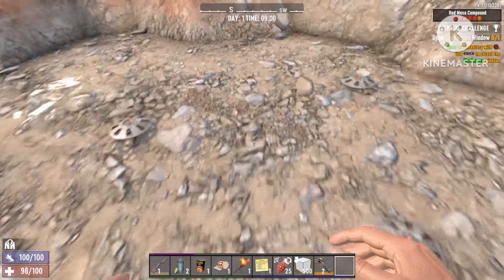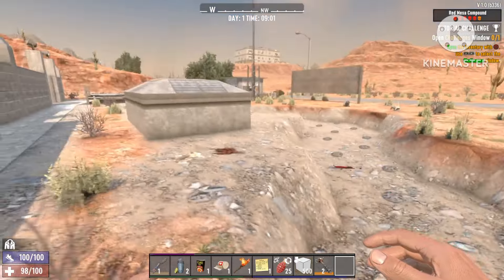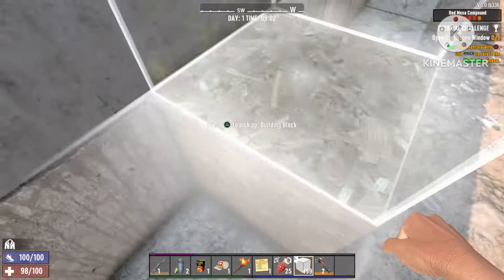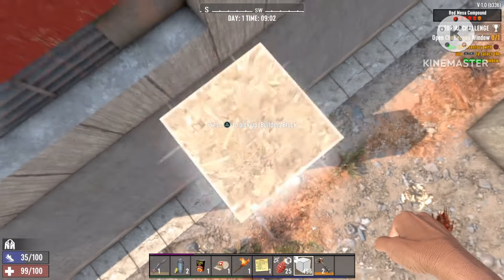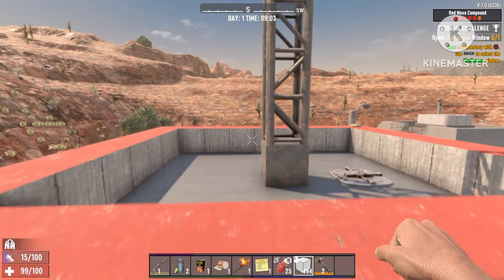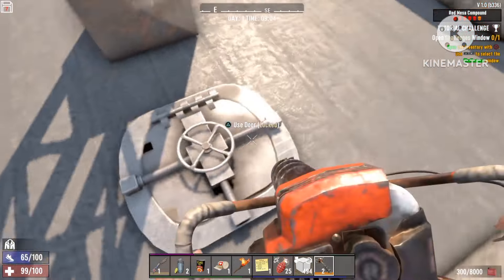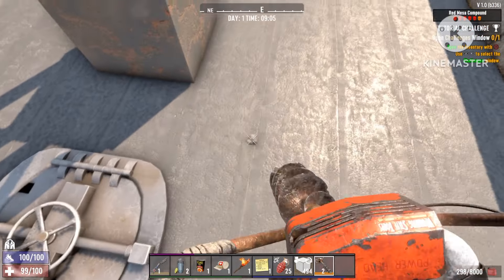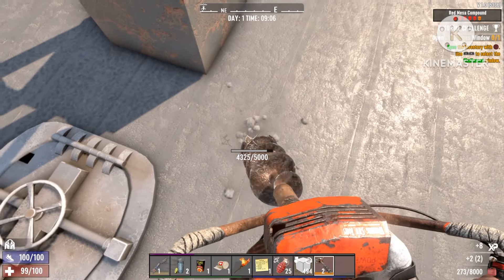Approach the compound, but watch out — there are landmines here, so don't step on one; that will be instant death. Go to this building right over here, take out your building blocks, place them, and start pulling up. Once you get to the top, jump right up. Don't go for that drop-down door — it's 21,000 HP, which will take forever. Just make a hole right next to it and drill right through.